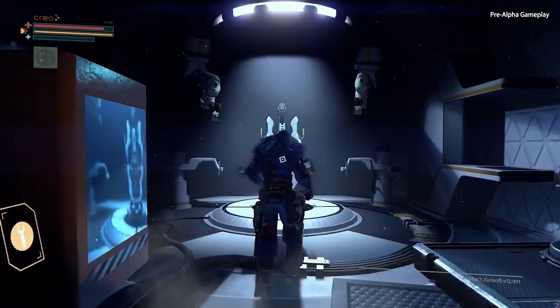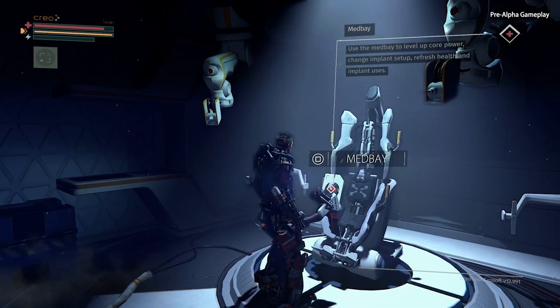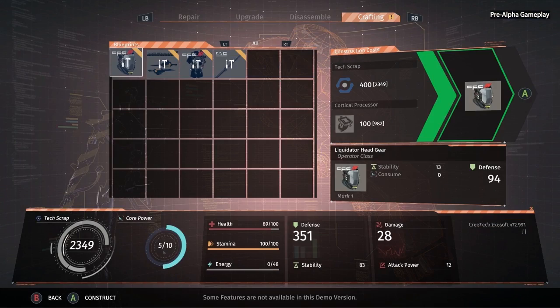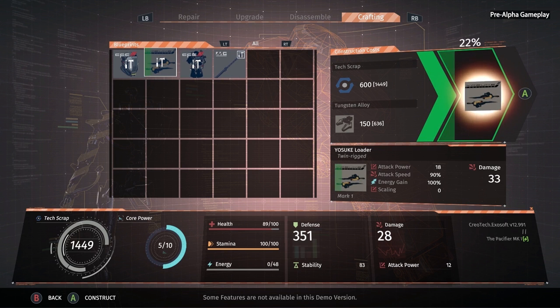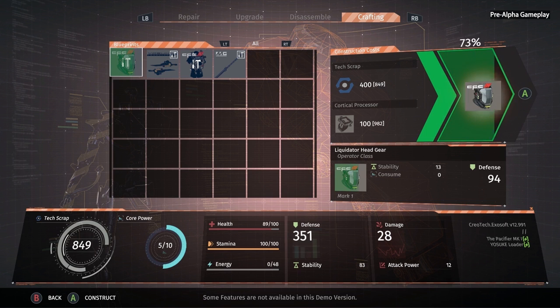So up ahead here is a med bay. This is what allows you to use your tech scrap to power up your exo-rig. It heals you, of course. And then here we have a crafting station. So let's use that. Okay, so we see the blueprints that we've acquired so far — we see the helmet, we see the staff. Let's go ahead and make these things. And this is really the core gear loop for the game: you cut off pieces from your enemies, you learn the blueprints, and then you use those to craft new equipment for yourself.